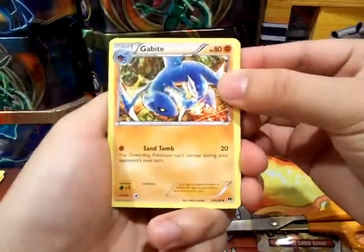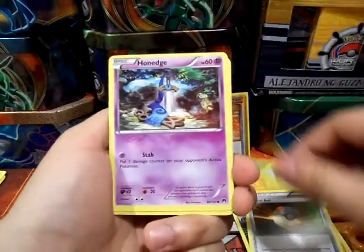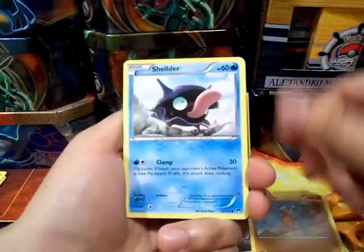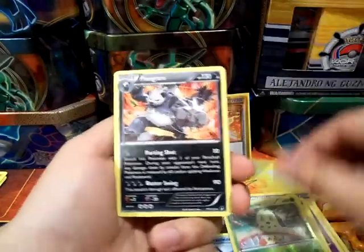Alright, moving on. Got a Gabite, a Reverse Valley — that looks cool — Great Ball, a Honedge, Glamio, Phantom, Gible, Shellder, a Chikorita, a common reverse, and a Pangoro.